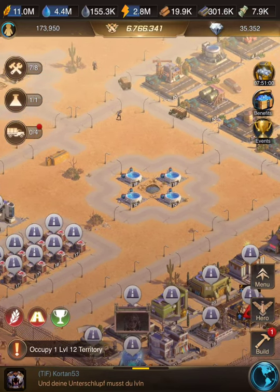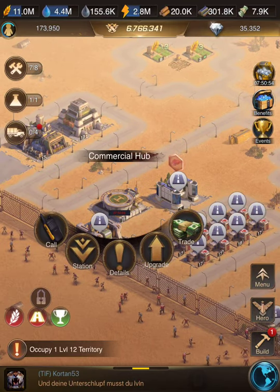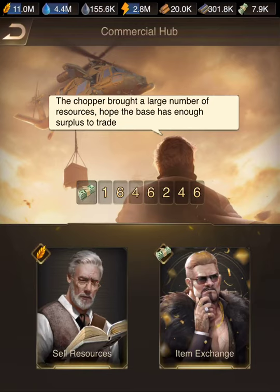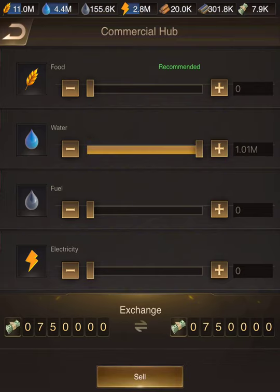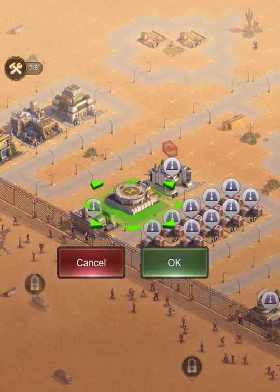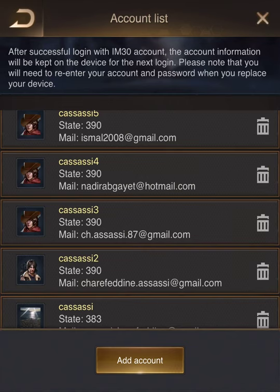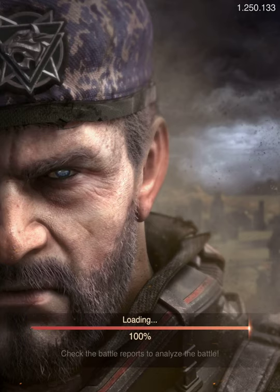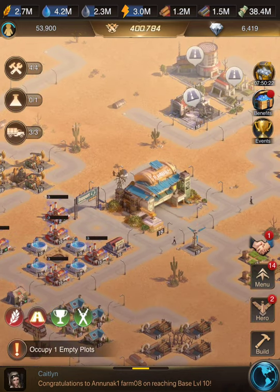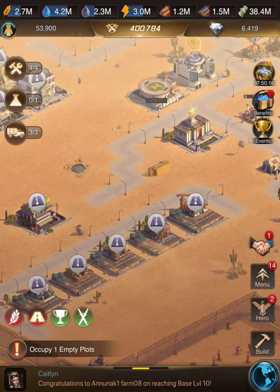I don't really have a problem with money, because what I do every day is exchange water for money, and I do this with all my farms also. You may have noticed I have more than 30 million money. The real problem is the iron, and sometimes the oil. Those are my tricks.